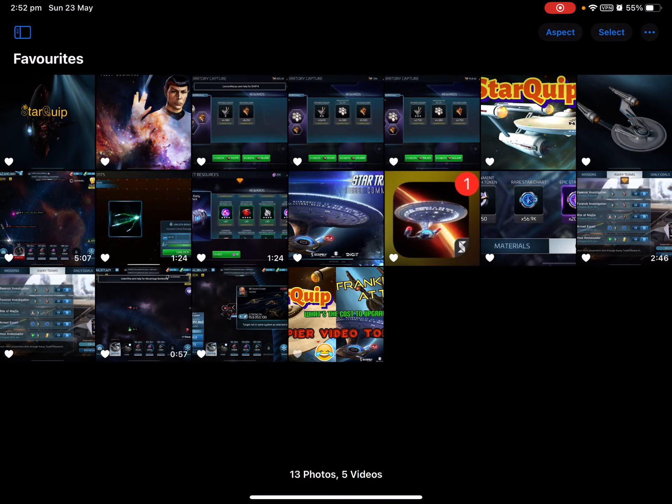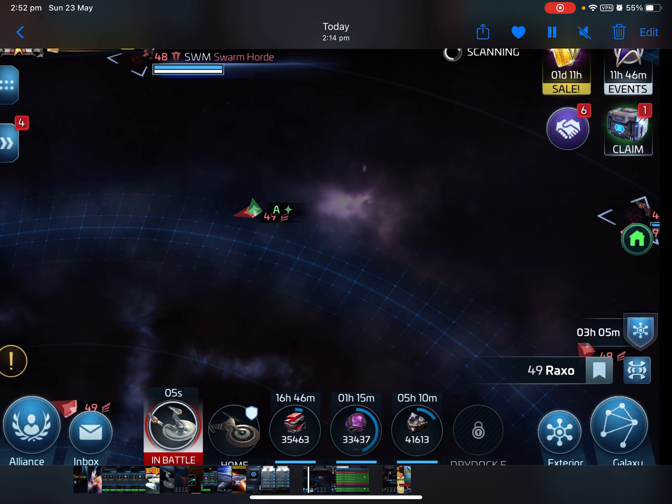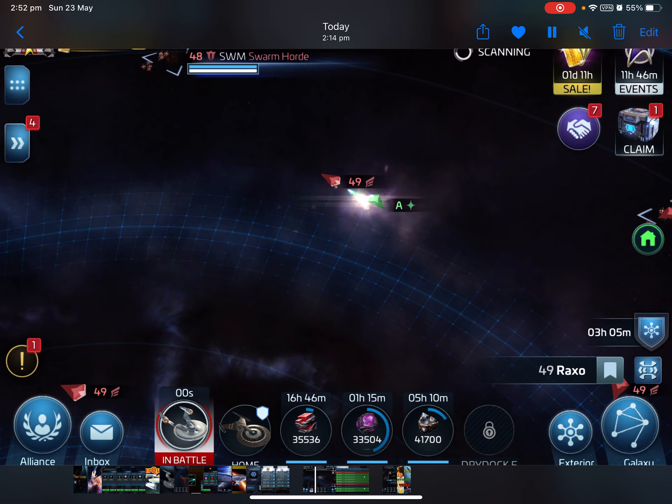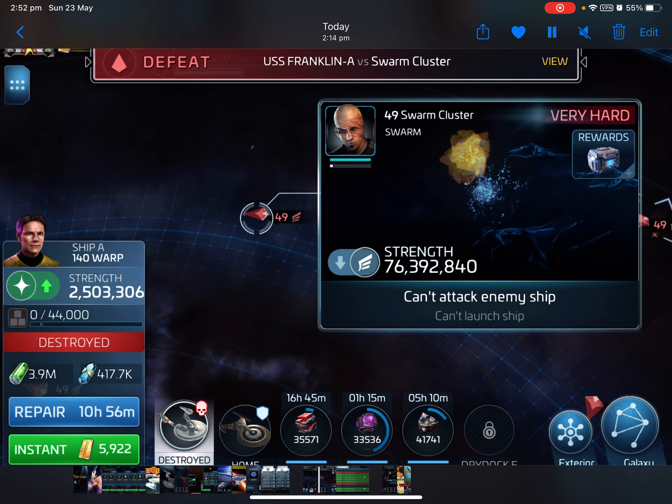Okay, let's go through a couple of screenshots. The clock has stopped working again but we're not going to talk about that. This is me trying to hit a level 49 - I gave it a go and I didn't succeed, so I cannot kill a level 49 at the moment. I also went up and had a look at the power level of a level 50, which is quite a lot - I didn't bother trying to kill it, I just wanted to see what strength it was.